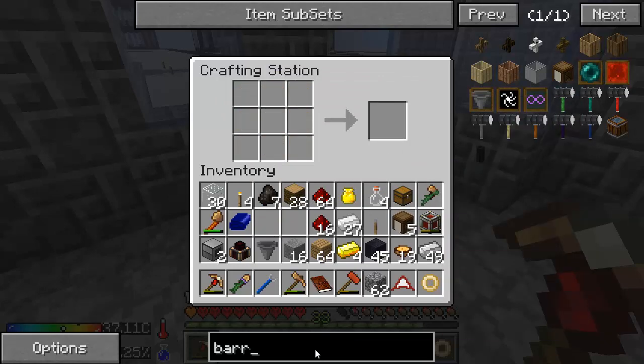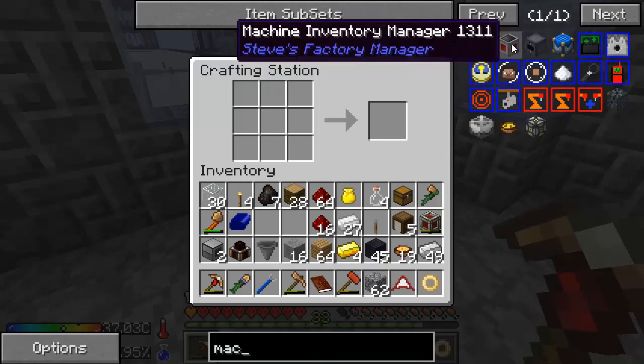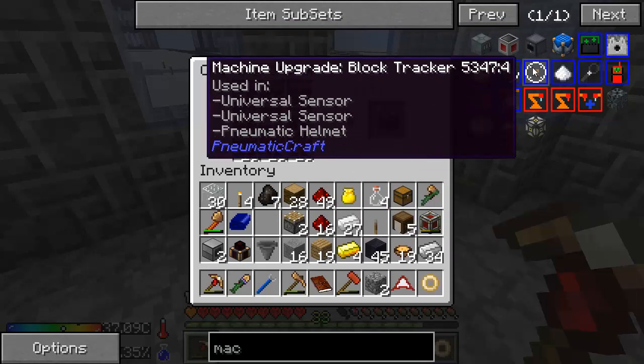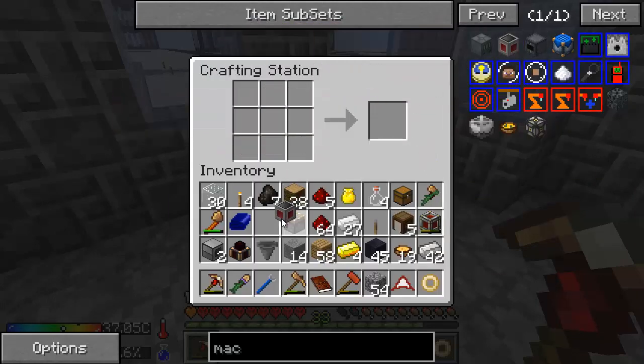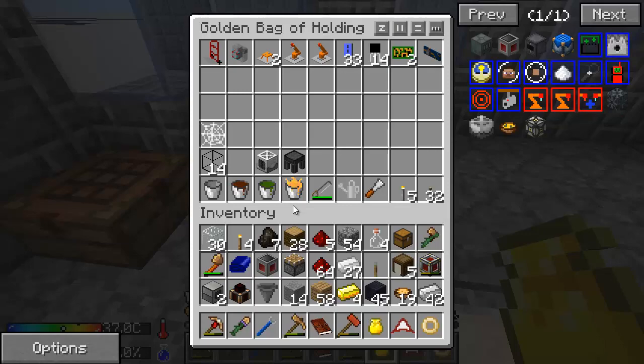Now I need a machine inventory manager — the brain of Steve's Factory Manager, which you guys have already seen me use. So I'm just going to craft this guy really fast. I did not want two pistons. Just one of those, please. And there we go. I'll stick the extra piston in here because I obviously don't need it.